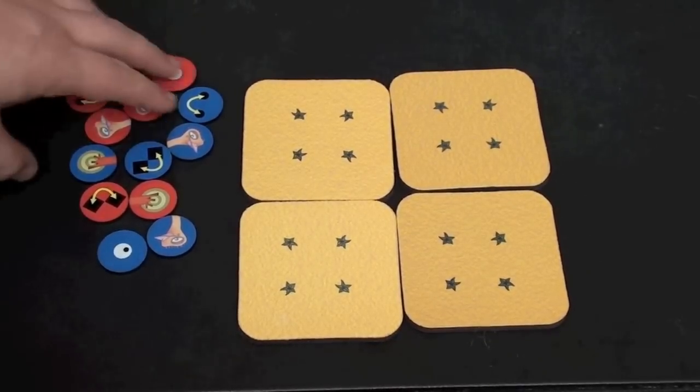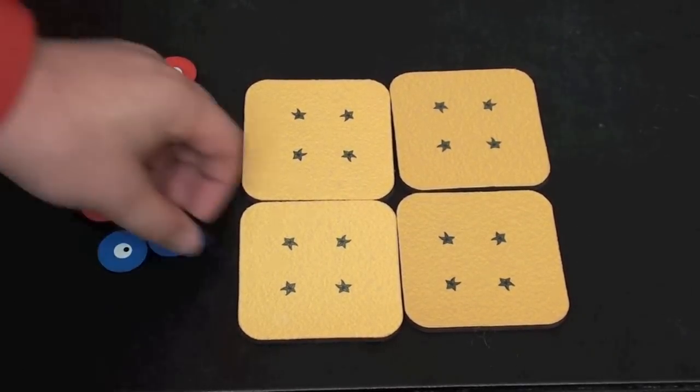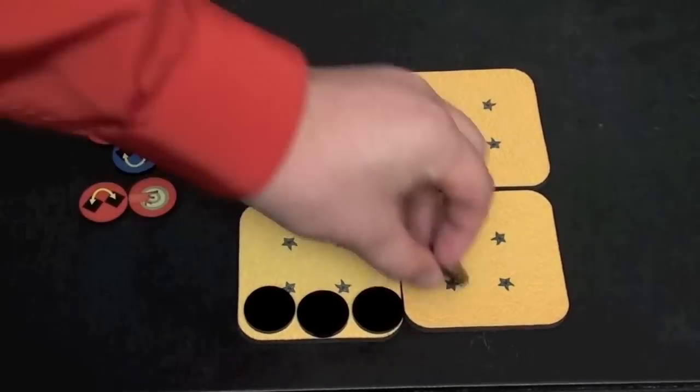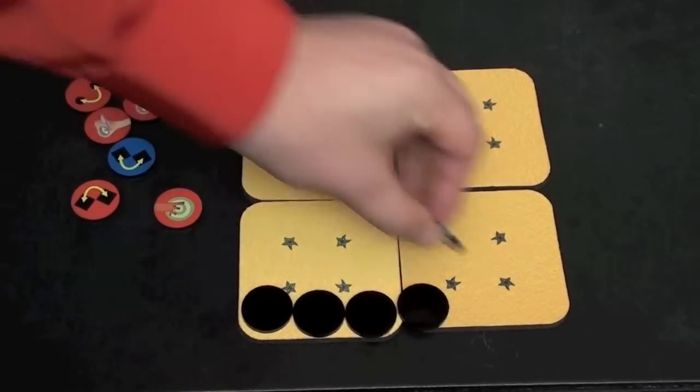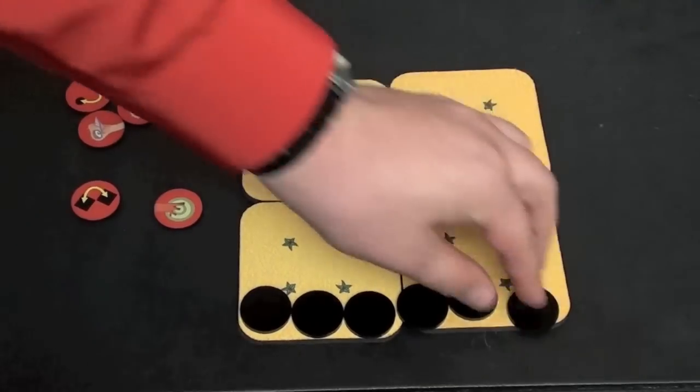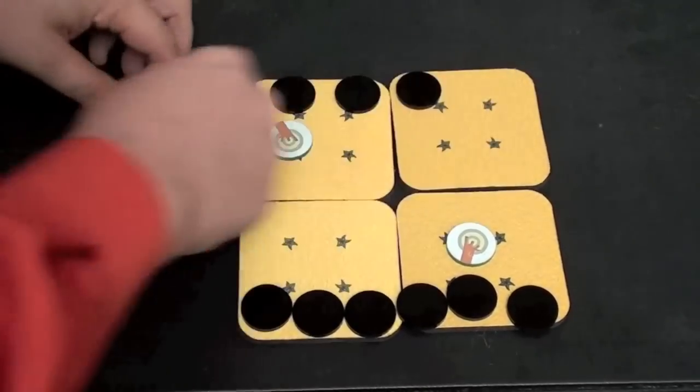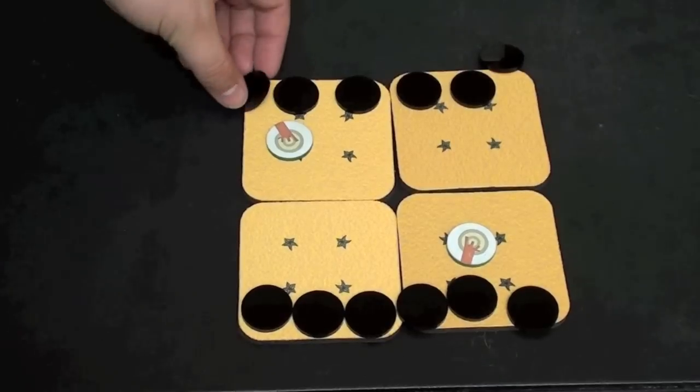In Ostriches, each player has six ostriches of their color, which are placed face down on their row at the end of their side of the board. There are also two trees that are placed like this. And once all the pieces are on the board, the game is ready to begin.